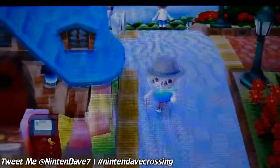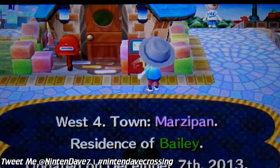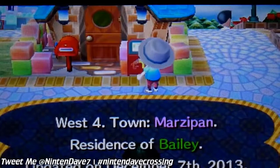It's an updated version, so some people came here since I last did it. I'm just gonna go to a random house in each sector. So this is Bailey from Marzipan - I'm gonna go in his house. I don't think I've been in this house before actually.